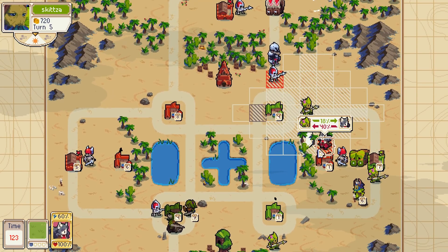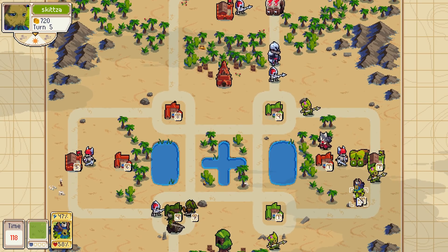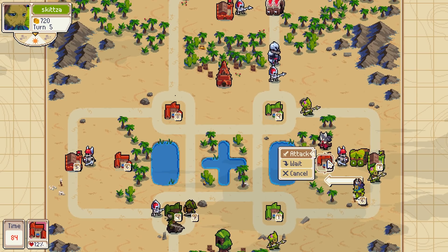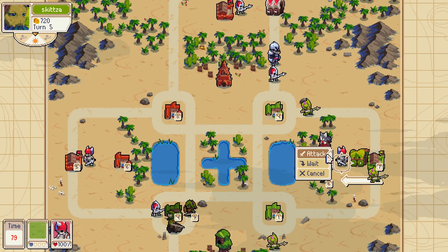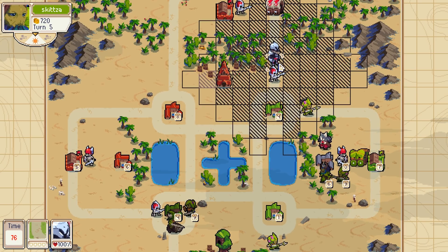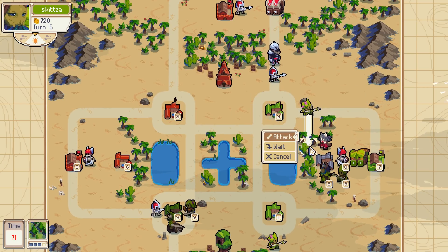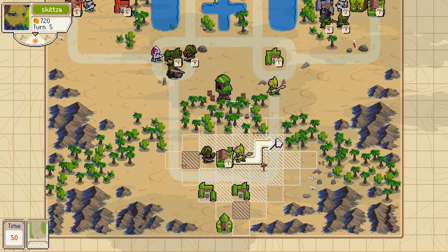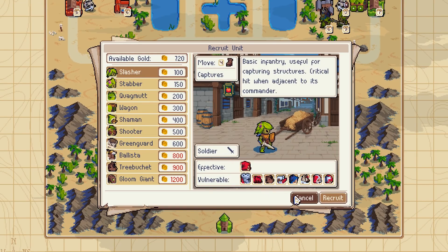I could do some damage to her but I'm not sure that it's worth it. I should probably decap that village with my commander though. Yeah let's decap the village — oh that's a really bad trade. Let's do damage here. This poor guy's been walking forever. Moving the stabbers up. Should I get another knight?